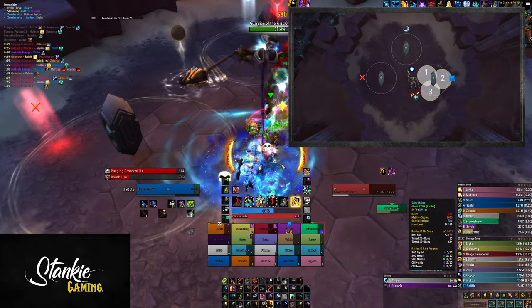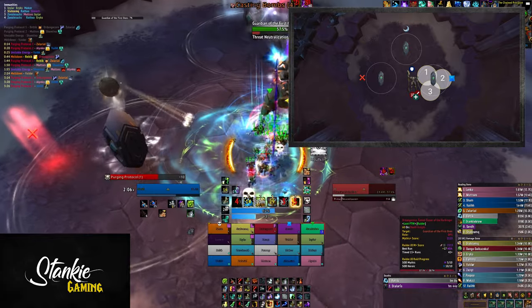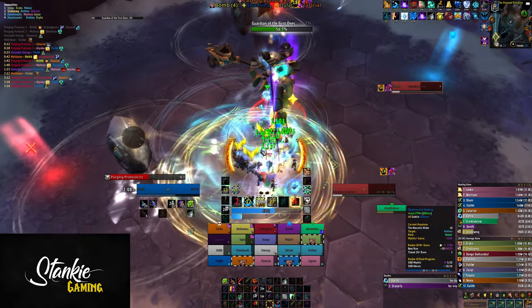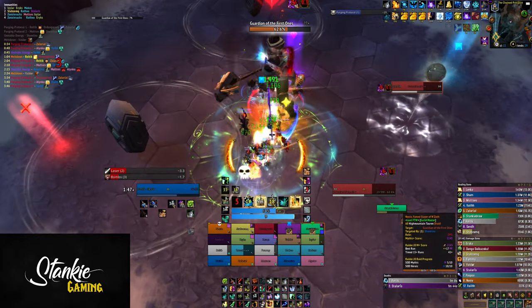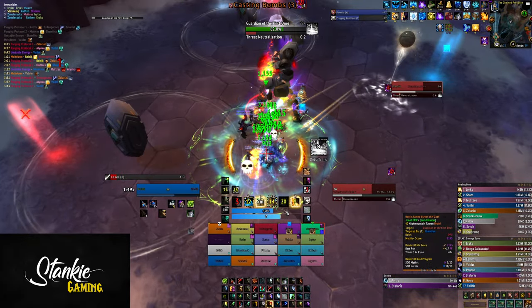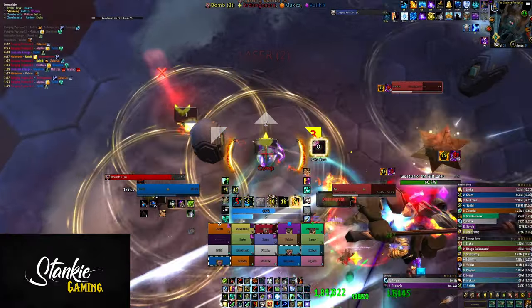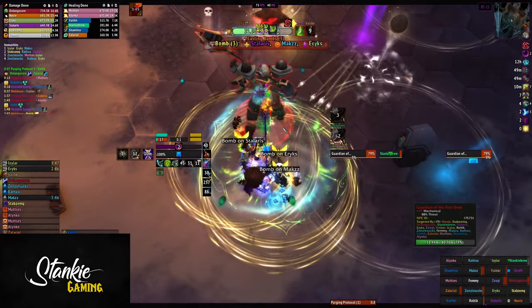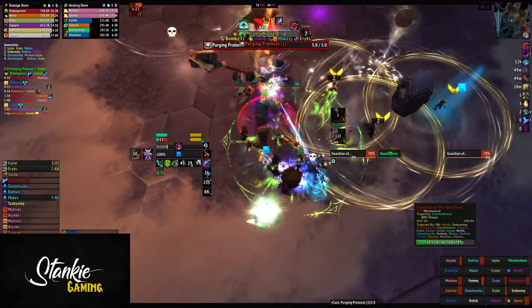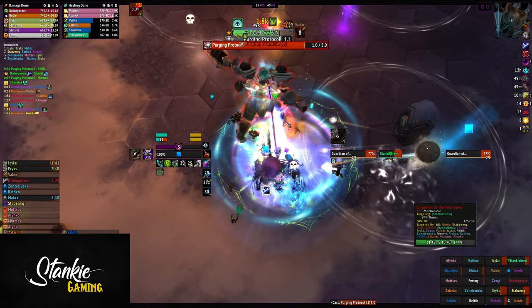For this, we use some marks and a weak aura to make it as easy as possible — the weak aura will be linked in the description below. It works exactly the same as the impale weak aura from Sire Denathrius. It will give each neutralization target a number — one, two, or three — and show what position you should take. One will be to the left, two in the middle, three to the right, looking from the middle towards a core. We also marked each core roughly where the second bomb always goes, just to make it instantly obvious where you need to go.